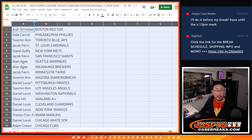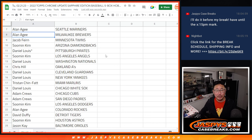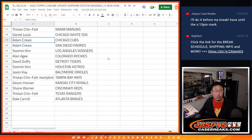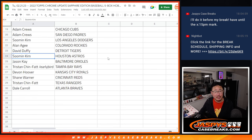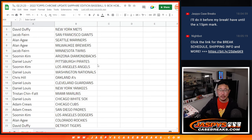Josh, you got the Red Sox. Dale with the Phillies. Sue Min with the Jays. Jacob with the Cardinals. David with the Mets. Jacob with the Giants. Allen with the Mariners and Brewers. Jacob with the Twins. Sue Min with the Diamondbacks. Daniel, you got the Pirates. Sue Min with the Angels. Daniel with the Nats. Chris with the A's. Daniel with the Guardians and Yankees. Tristan with the Marlins. Daniel with the White Sox. Adam — Cubs and Padres. Sue Min with the Dodgers. Allen with the Rockies. David with the Tigers. Sue Min with the Astros. Jason with the Orioles. Tristan, your early bird spot: Tampa Bay Rays. Devin with the Royals. Shane with the Reds. Tristan with the Rangers. And Dale with the ATL.